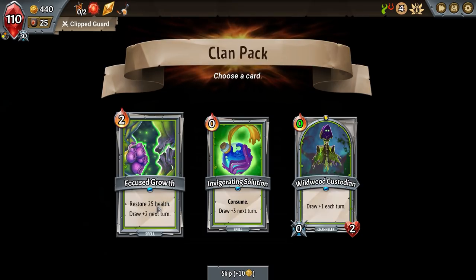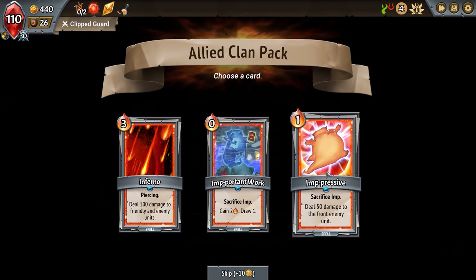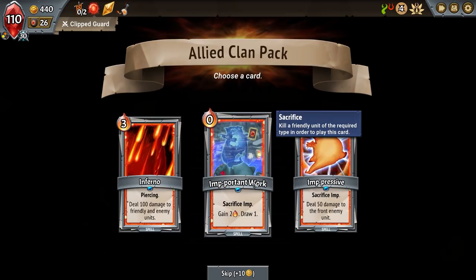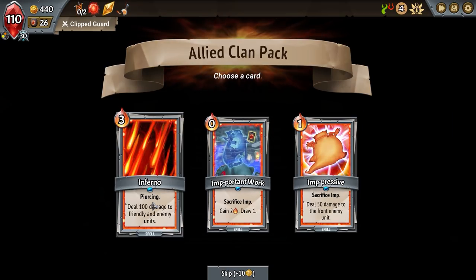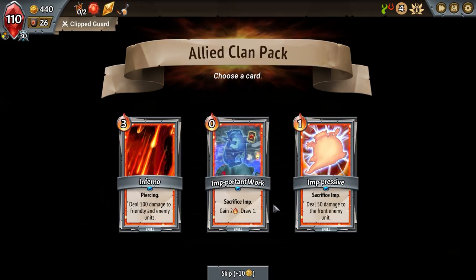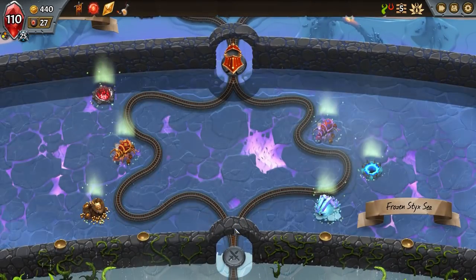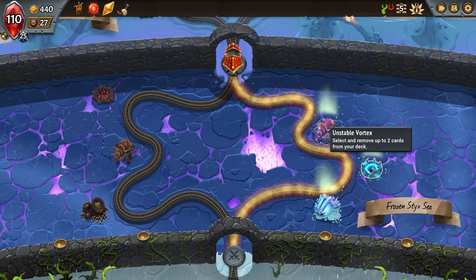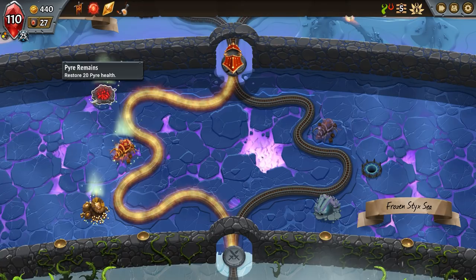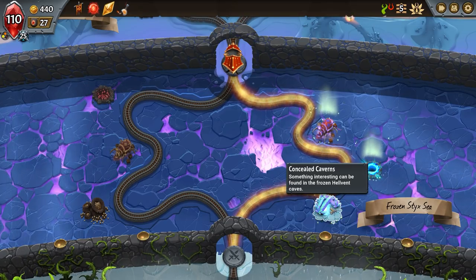Daze one just basically puts them in a daze for one turn, but you can get up to daze three or four with certain combos. There's a card called a Pulley that grabs an enemy and pulls them up to the pyre room — with daze three or four, the pyre can keep beating on them until they're done. Very cool card. Other options: restore 25 health and plus two, draw plus one each turn, or consume draw plus three next turn. Sacrifice amp — deal 50 damage to front units, or Inferno Piercing — deal 100 damage to a friendly unit.